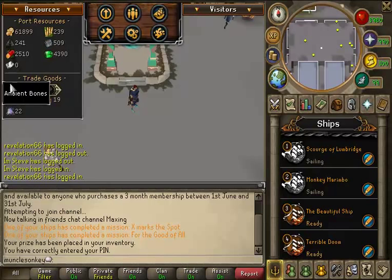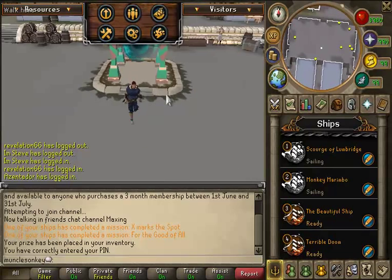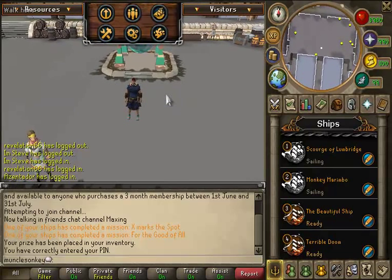So I have 35 Plate, 9 Ancient Bones, 12 Lacquer, 22 Chi, and a lot of spices — 85 spices. And not doing so hot on resources; I don't have a whole lot of anything except for Chimes. But anyway, I am not the best at Ports — I just wanted to quickly show that.